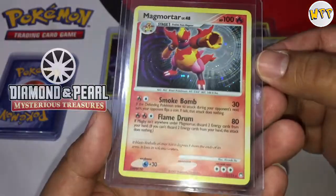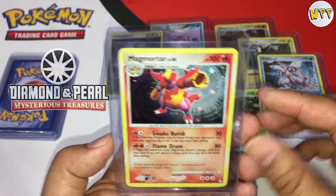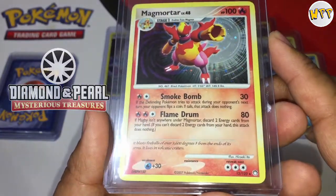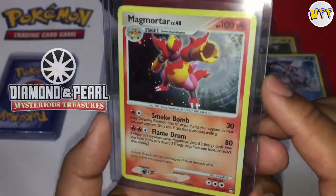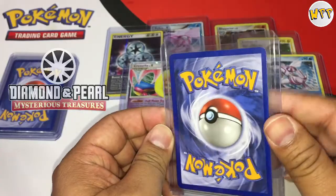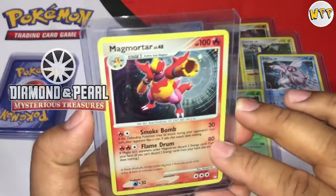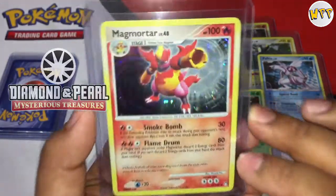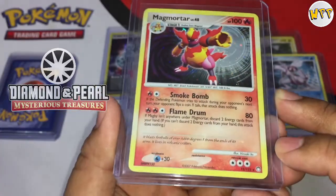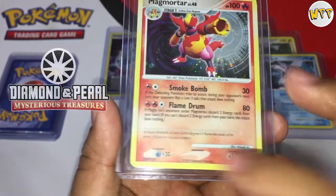Next card is a Magmortar. I looked this one up and it seems there are two different art versions — I'm not sure which one's the standard and which is the alternate, but they both look great. This card is still in excellent shape — no whitening there, centering looks good, same thing on the other side, centering looks great. Magmortar Level 48 — if you guys know what the Level 48 means, comment below and let me know. Dated 2007.